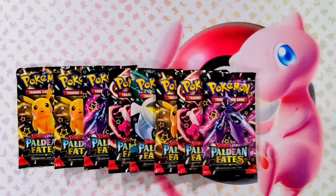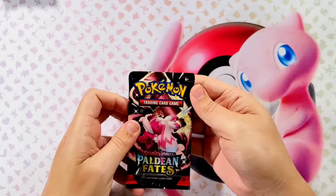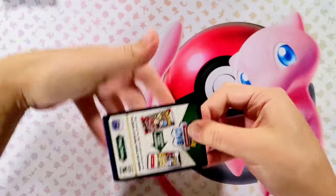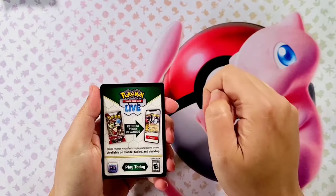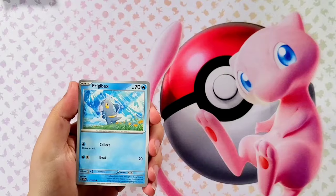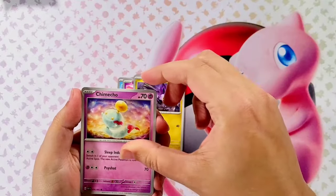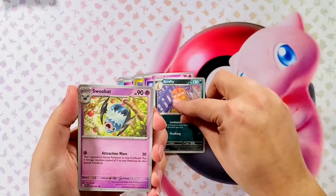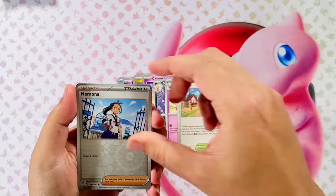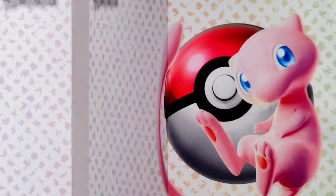Going to go ahead and start this. Let's go right here in the middle for pack number one. Starting off with Frigabuck, Dadini, Noibat, Chimiko, Scrafty, Swoobat, Autozone. The reverse is going to be a Nimona, followed by another Chimiko, and a Mimikyu Holographic.